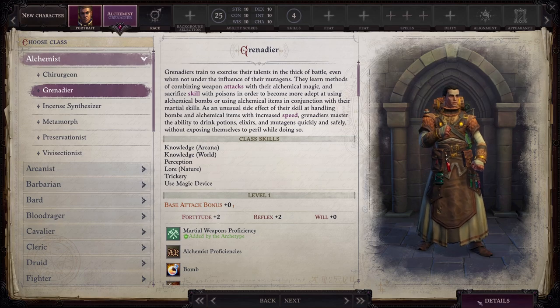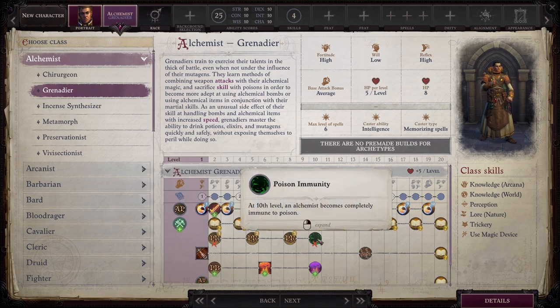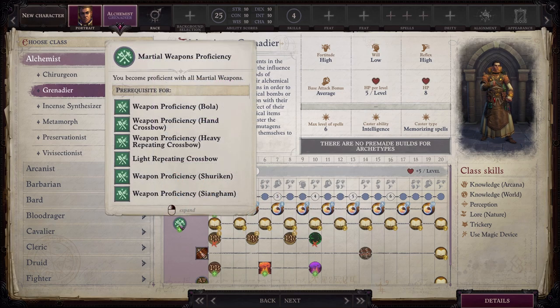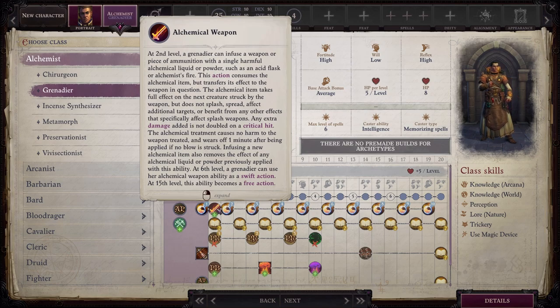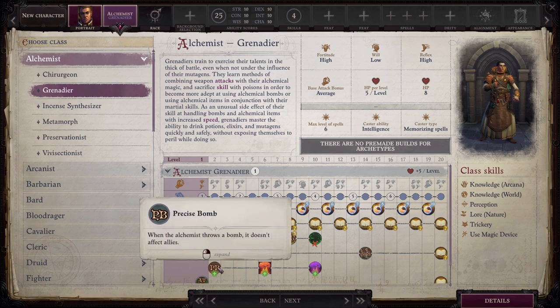The next subclass is Grenadier. It loses one rank of saving throws against poison and immunity to poison, both of which are completely irrelevant. In return, you gain Martial Weapons Proficiency, which gives you a few additional options regarding what ranged weapons to use. Alchemical Weapon lets you infuse a weapon or ammunition with the effect of a harmful alchemical liquid — those useless corrosive and firefly items you've been carrying around can be consumed and used to power your standard attacks. Certainly not the kind of damage that will make or break your build, but it's a pretty cool option nonetheless. Precise Bomb ensures your bombs don't damage allies, which is very important. This is available as a discovery for base Alchemist, but getting a crucial one automatically is nice, since there are a ton of great discoveries and you might not be able to get all the ones that you want.